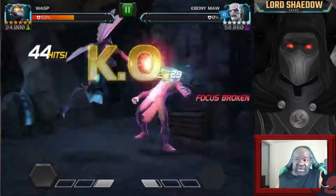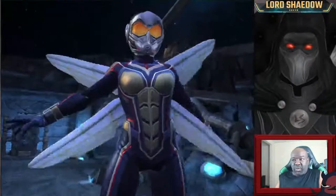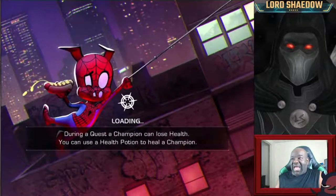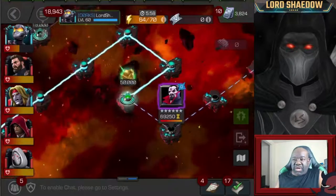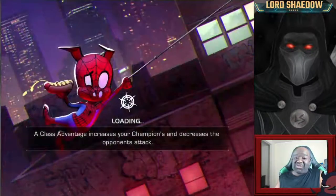I was worried a little bit about fighting Ebony Maw with Wasp because when she evades, she puts a shock, and she's not shock immune. So I was a little concerned, but we were able to get him down without too much difficulty. Next up is Mr. Sinister.